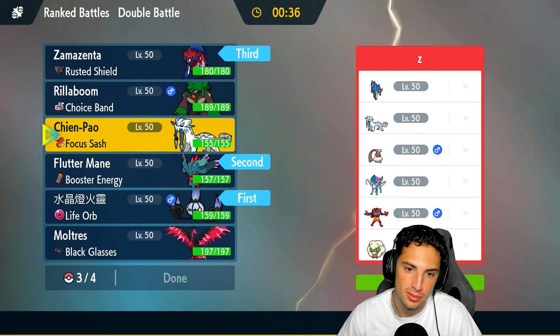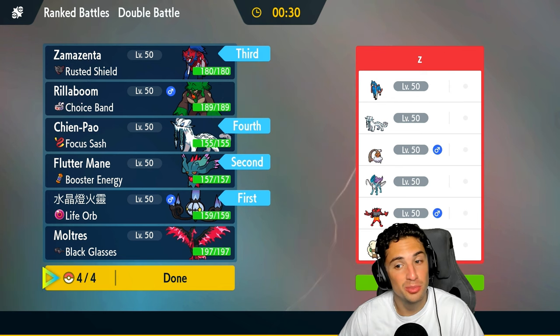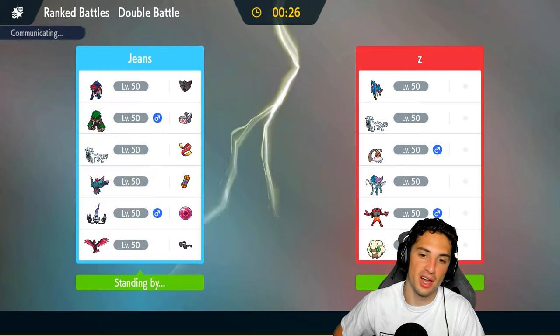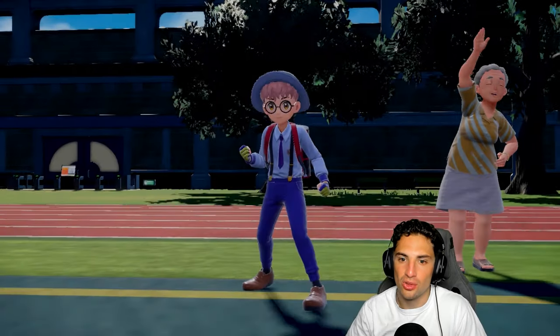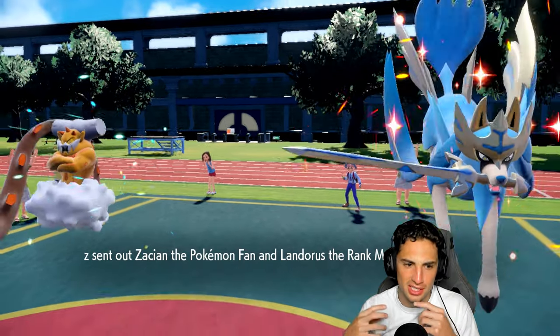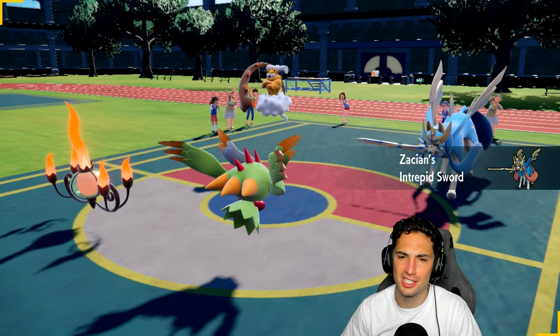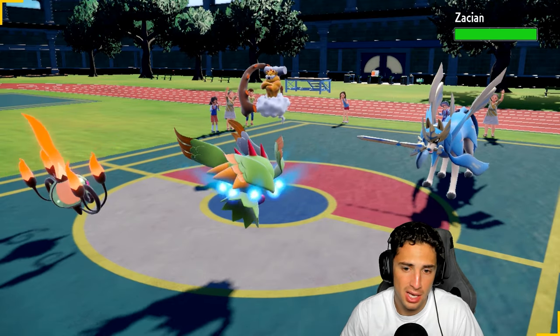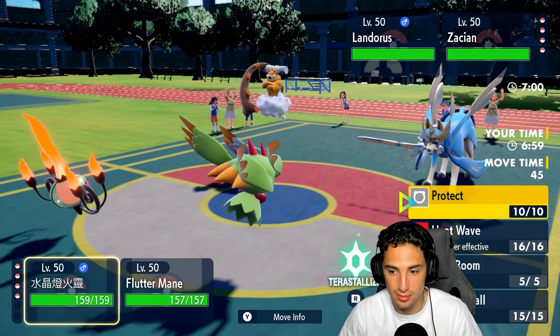I'll bring Zamazenta and Chien-Pao for late game. I like Chien-Pao better than Rillaboom here — the Focus Sash is just so good. Bringing in Chien-Pao with Focus Sash, such a good Pokémon for multiple formats. Snow leopard with dagger teeth — I think Chien-Pao has one of the coolest legendary Pokémon designs. It's like a snow leopard with saber-tooth tiger teeth, just looking dope. We're gonna lead with Chandelure and Flutter Mane.